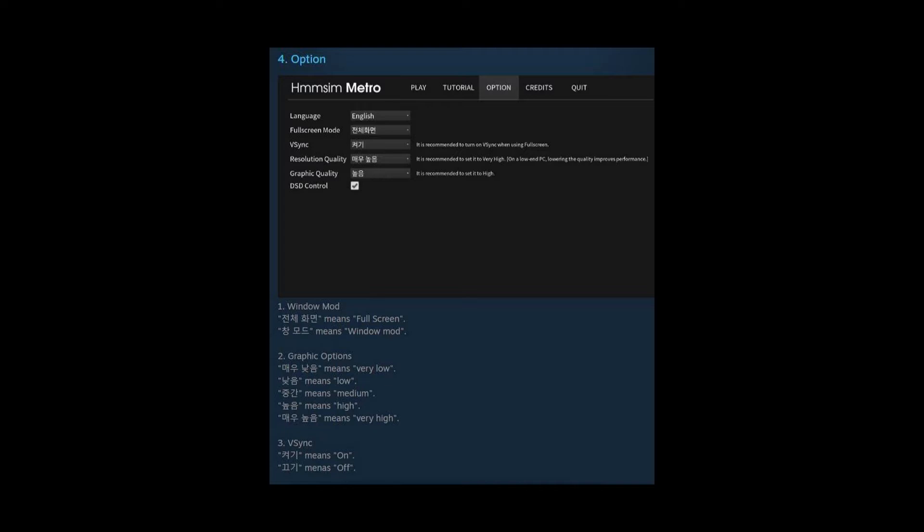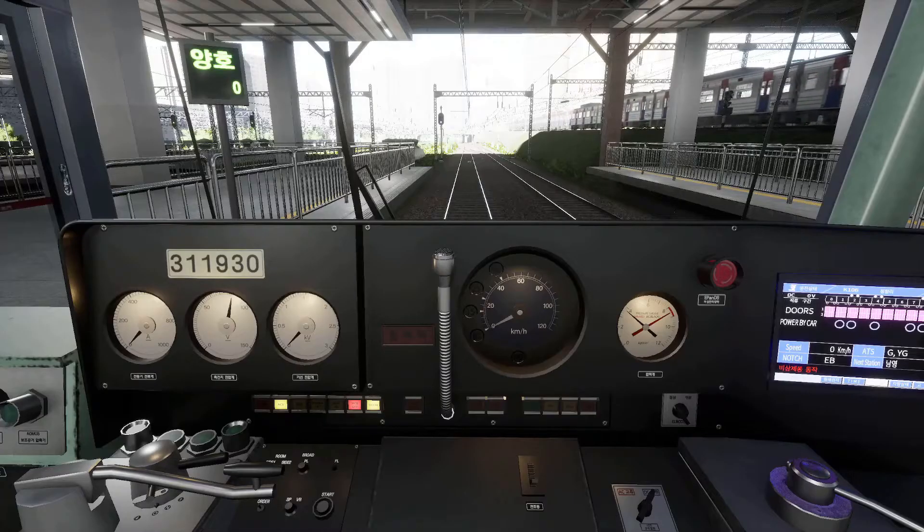Welcome everybody. This is going to be a quick look at the M-SIM Metro. It's a complicated subway in Seoul. It's very basic at the moment — it's early access.